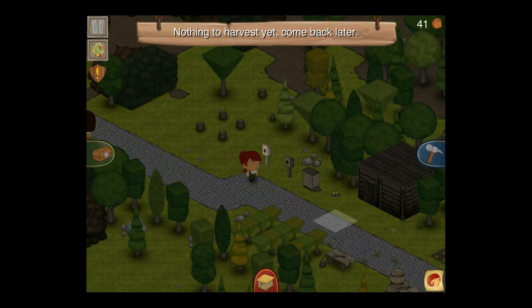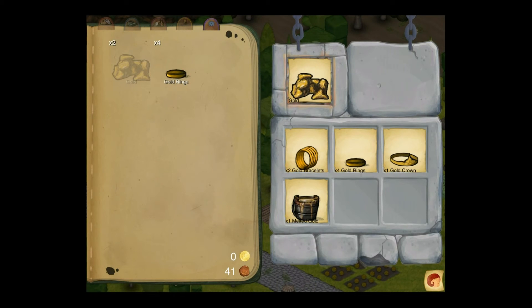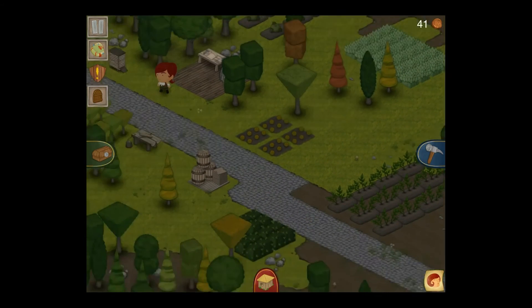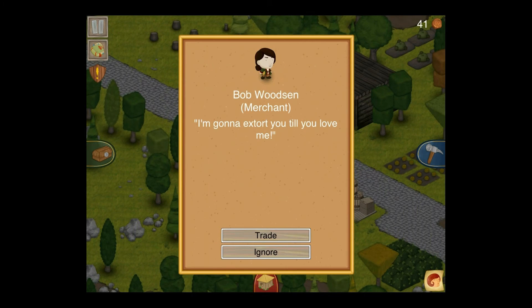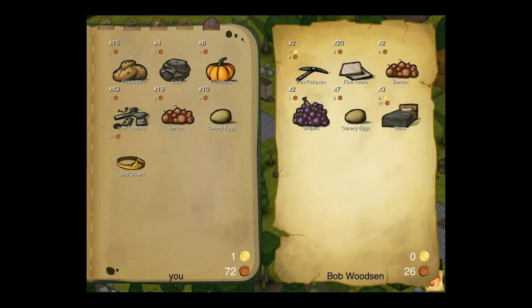Rings are great because they're valuable but come in very small denominations. You get four gold rings for one piece of gold. Let's grab a couple of those and a gold crown — it's worth keeping a variety of things going. If you sell too many gold rings, they will go down in value, and the same goes for everything else. And I'm back in the money.